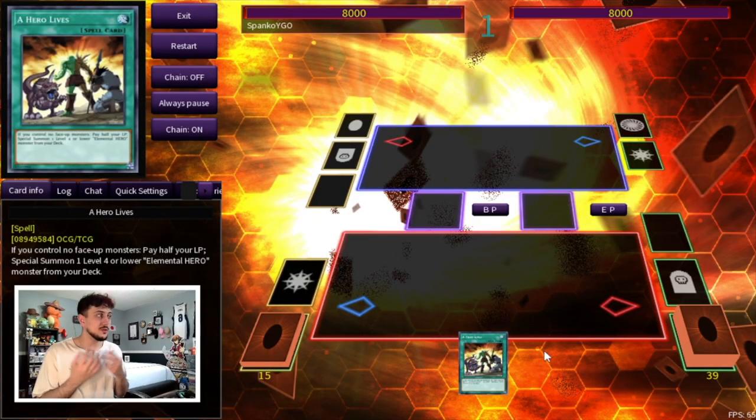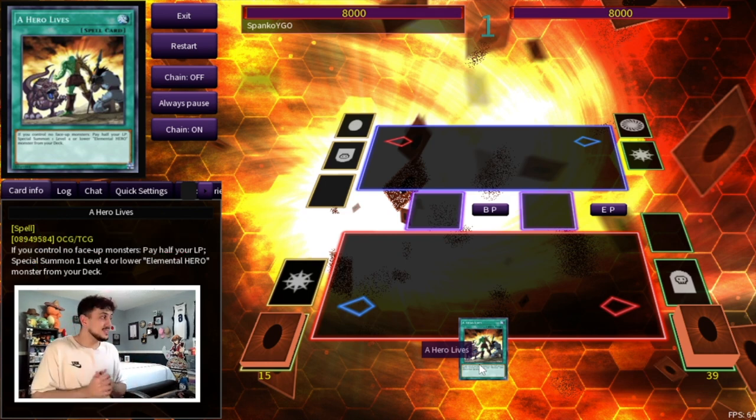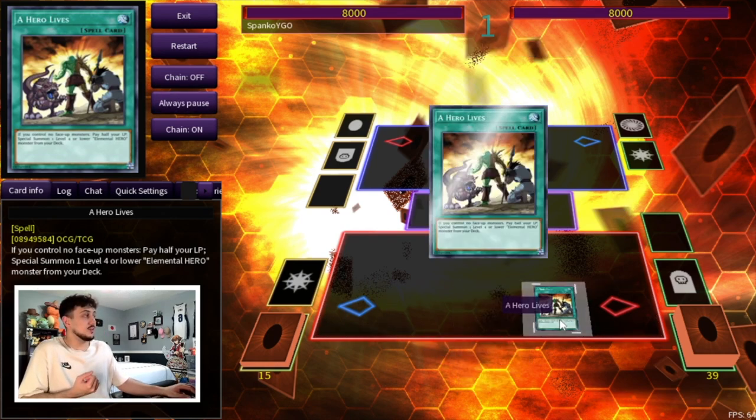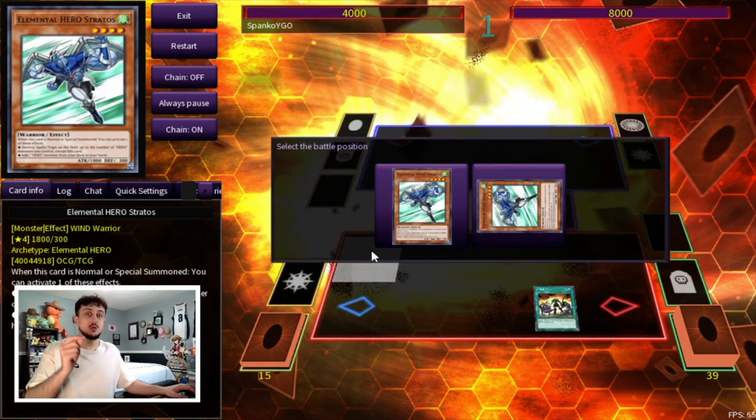Wake Up Your Elemental Hero is now released in the TCG and it gives Hero an insane one-card combo. The only card you need is A Hero Lives. If you open this card and it resolves, you are ending on an insanely powerful board — all off a singular card. This combo can't be done by opening Stratos because you will need your normal summon later. If you're normal summoning Stratos, you don't have that normal summon and it then requires a second card.